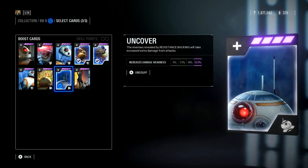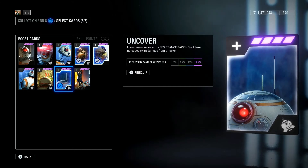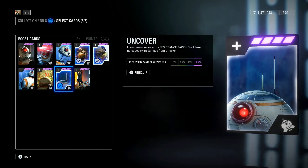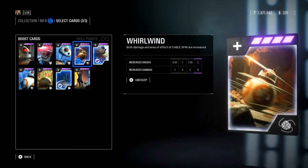As you see here, we have Uncover. Enemies revealed by resistance backing will take increased extra damage from attacks by 12.5%. This is the first card I run. I don't ever really take this off because I think his left bumper ability, resistance backing, is one of the best cards in this game. You get 12%, almost 13% damage increase.